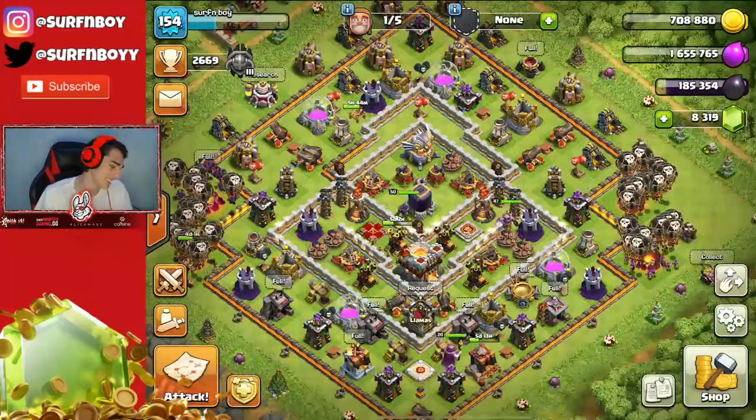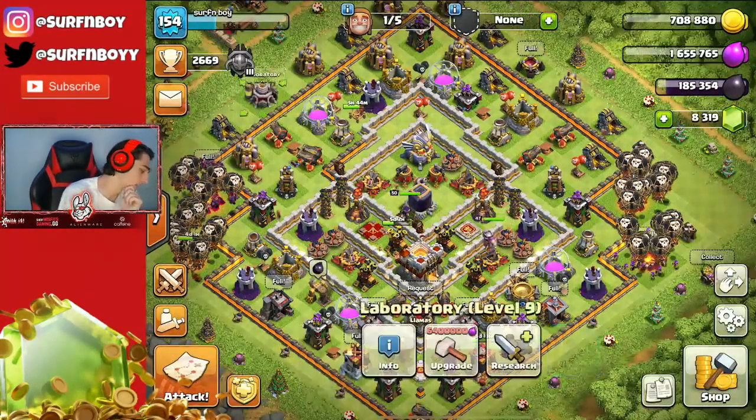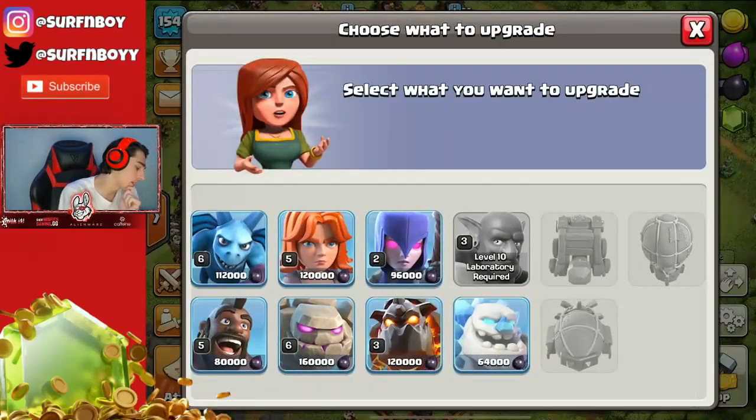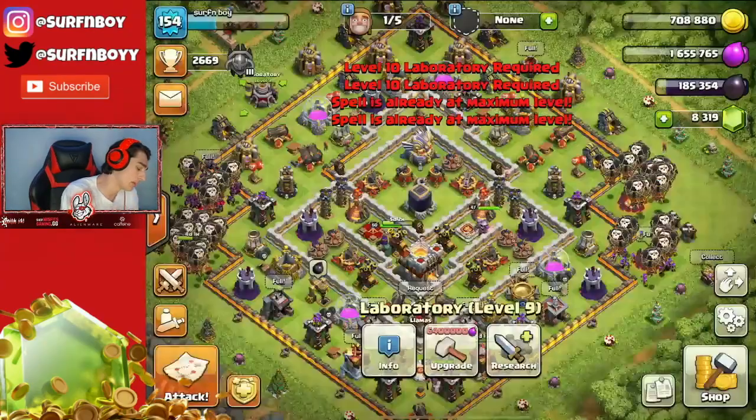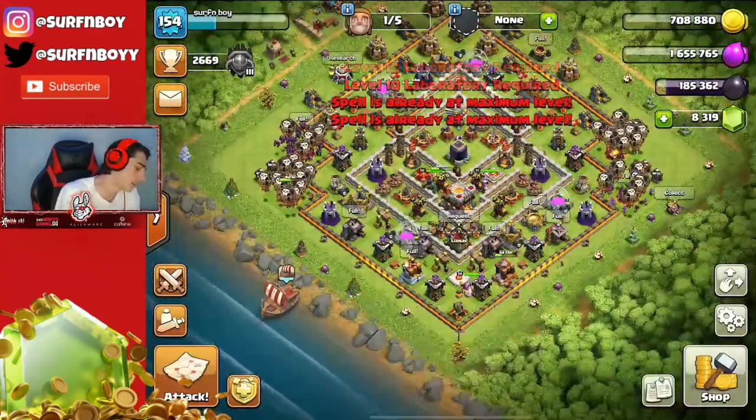Even though my dark elixir storage was full, that's kind of why I didn't go for any dark elixir. But yeah, in the beginning of this video I maxed out my Bowler, maxed out my Heal Spell that I'm gonna be saving for the Miner, and upgraded a couple walls. I'll probably play that on the screen.